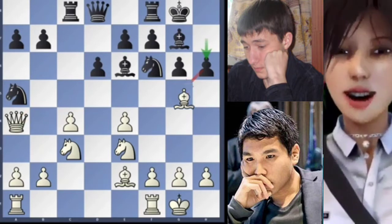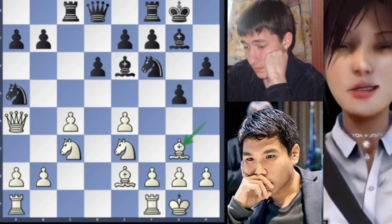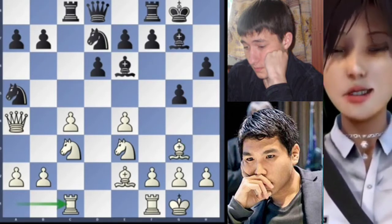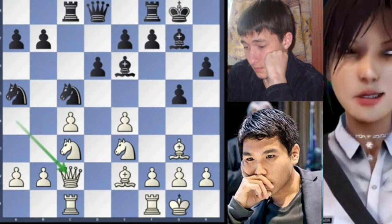Here comes h6, bishop back to h4, g5 and now bishop back to g3. Knight back to d7, rook on e goes to c1 — a natural move. Knight to c5 attacking the queen and now queen back to c2.